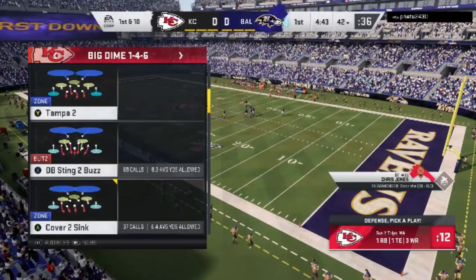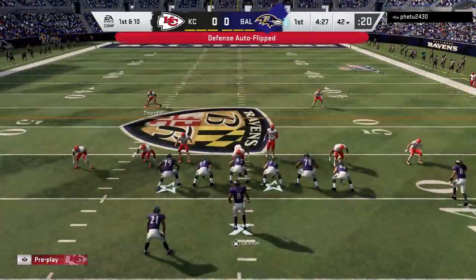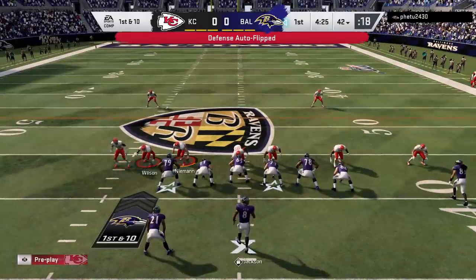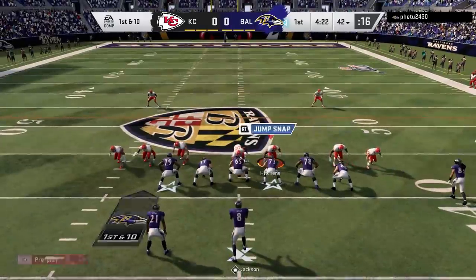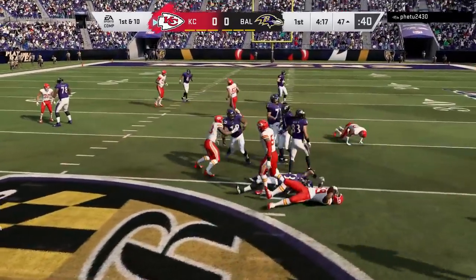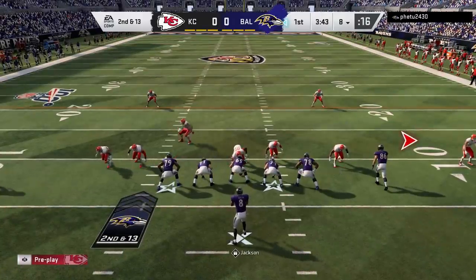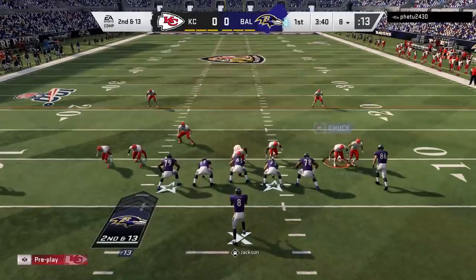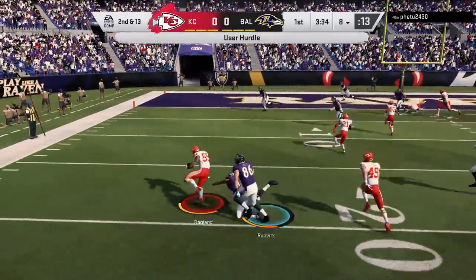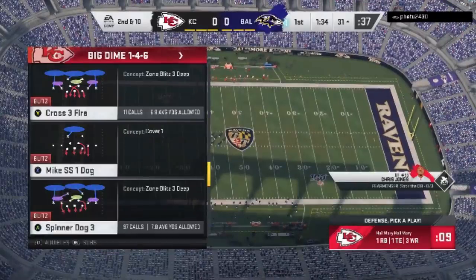The next play I run out of this is the DB Sting to Buzz. This year I find it's best to keep it looking uniform — just bring those guys into QB contain lanes the same way. If you keep this look going consistently, people won't necessarily know what they're looking at. The heat is going to force quick passes; your opponent will get to the point where they're scatter-brained, throwing quick passes the entire game. Then that's when you mix it up — you drop everybody back with the Cross Fire look, and boom, they throw right into coverage for an interception. That's what makes this defensive scheme so successful: knowing when to mix in these zone coverages when your opponent isn't expecting them.